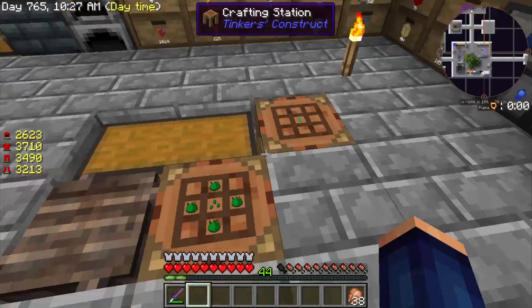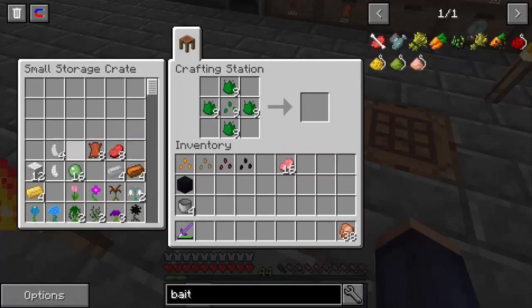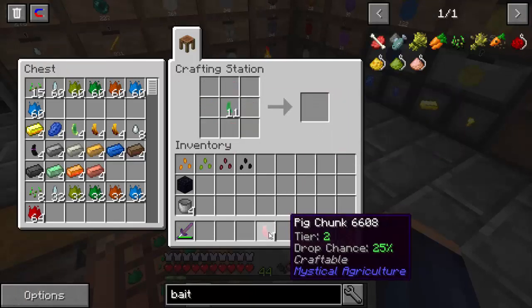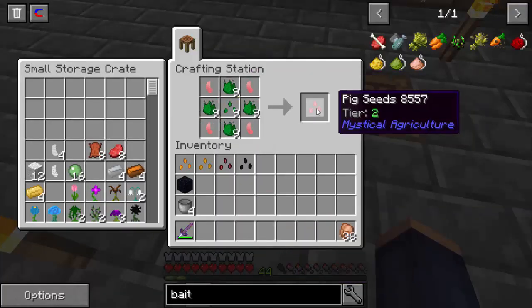We'll go ahead and leave those in there for now. Let's go ahead and get the next thing we're going to make — we're going to make the pigs. It's just like this. And now we have our four pig chunks, tier two pig chunks. We just go ahead and put it back in this basic recipe we have here, and we have our pig seed.